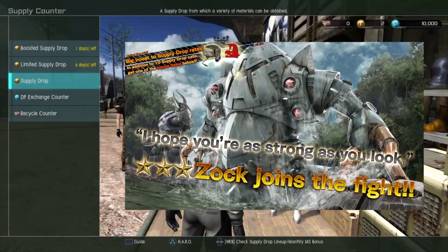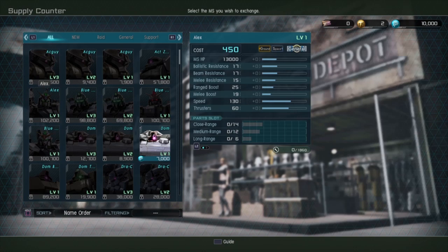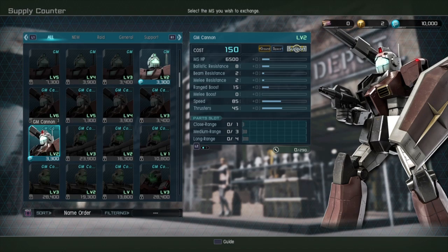So you log in and open up the store wondering, 'Hey, what kind of cool suit can I get today?' Then you're greeted with a daunting list of mobile suits, a lot of them locked away. Where do I start? Well, I'll try to break down some of the more meta suits and why they're good. I won't be talking about suits higher to buy than Lance Corporal, because these are budget or welfare suits for new players.